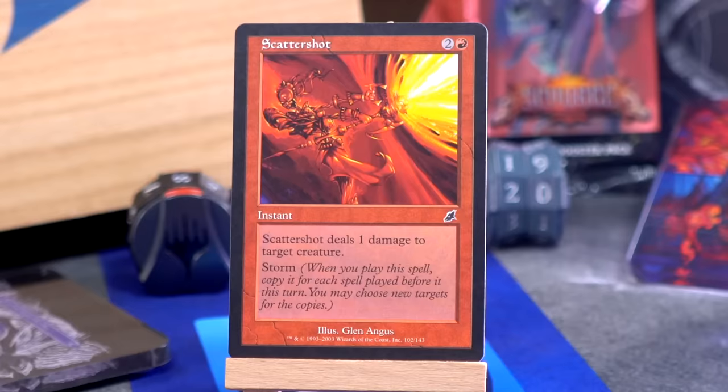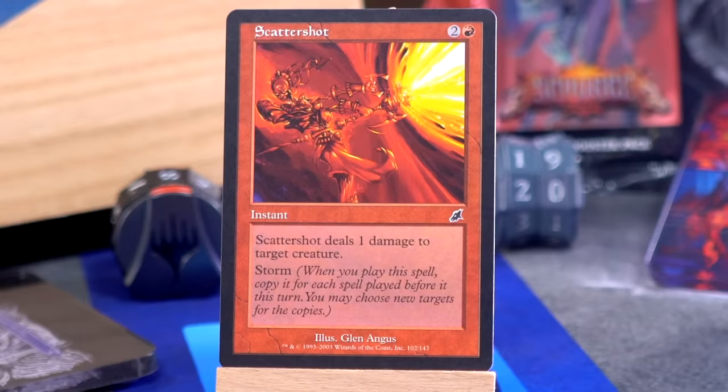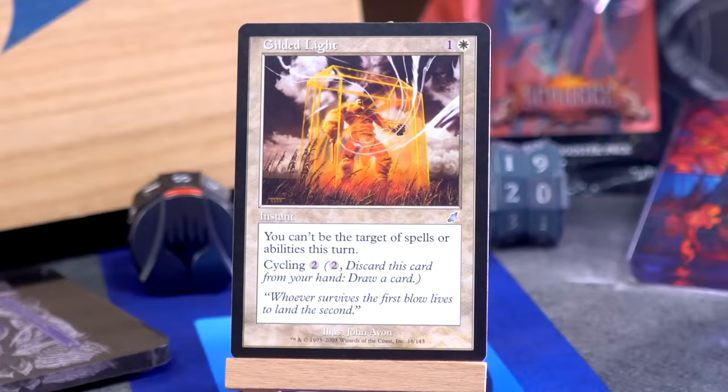Scattershot — two and a red for an instant: it deals one damage to target creature. Storm! So it's not as good as Grapeshot because you can't target the face, and it's more expensive. But actually, it can't be that good because I've never seen or heard of it before, and surely if it were a good storm card I would have seen or heard of it by now. But it seems fine.